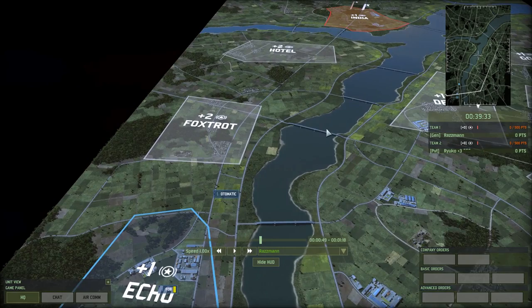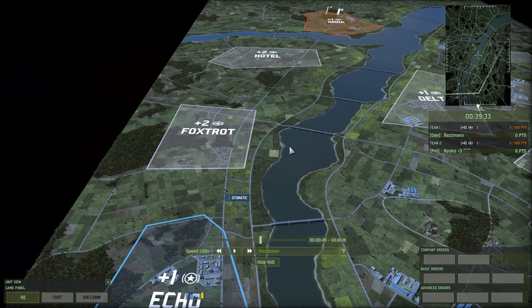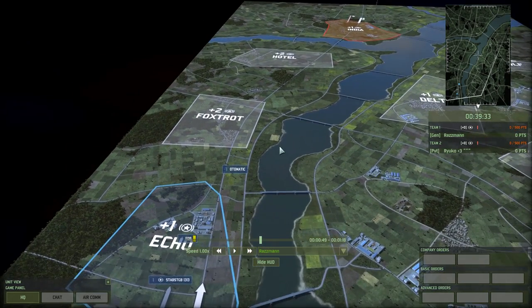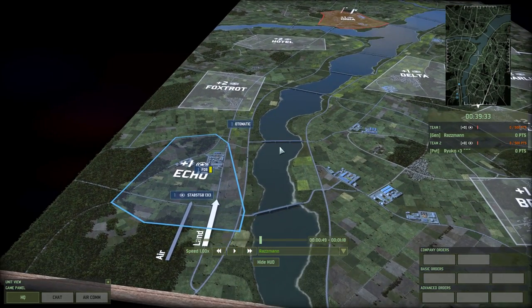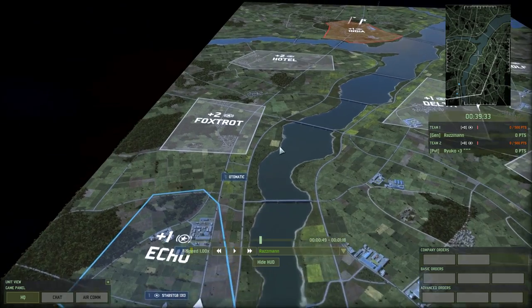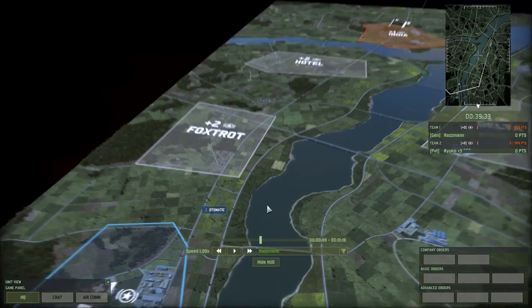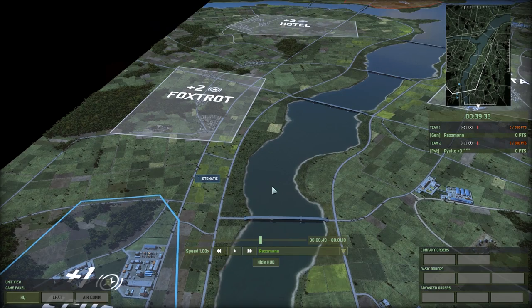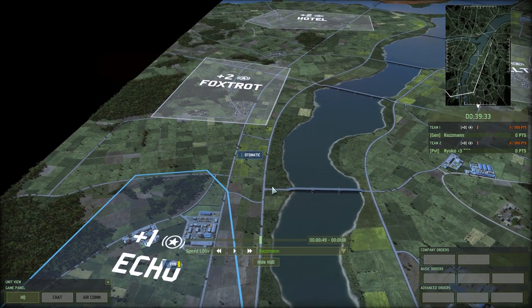Basically just send your seed plane right behind the normal planes. Keep in mind that the planes might have different speeds, so if your seed plane is slower, send it first, wait a few seconds, and then send your bombers. For defense, basically always have your radar AA turned off unless planes come without seed.